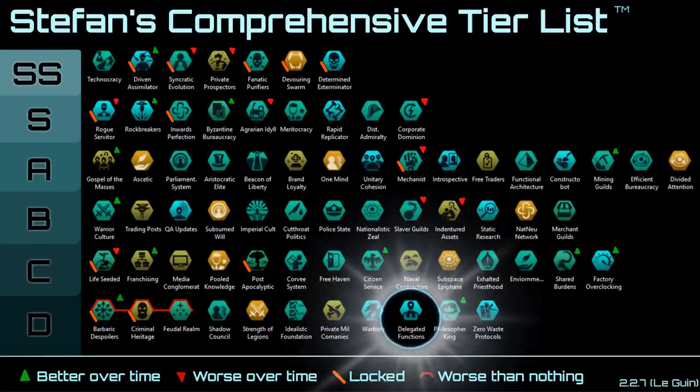Next up we have Delegated Functions. It decreases leader upkeep and increases leader pool size. Leader pool size doesn't really matter, as mentioned before, and leader upkeep is quite insignificant unless you run into very high admin cap problems — in which case, if you're going that much over admin cap, surely you're producing enough energy to cover your leaders.